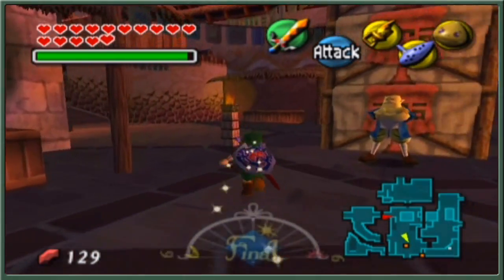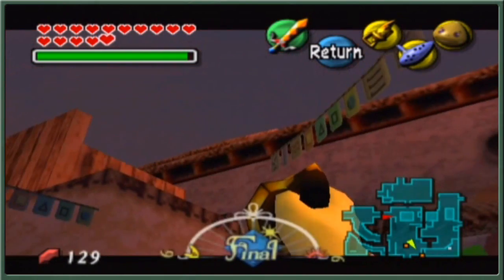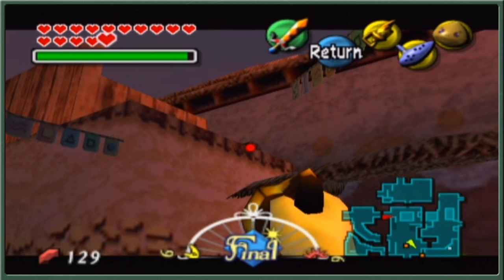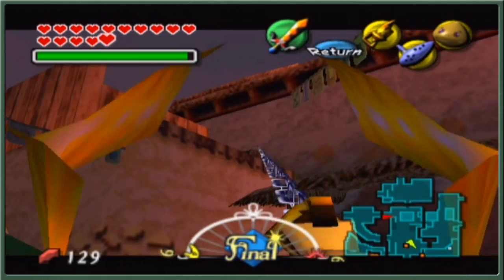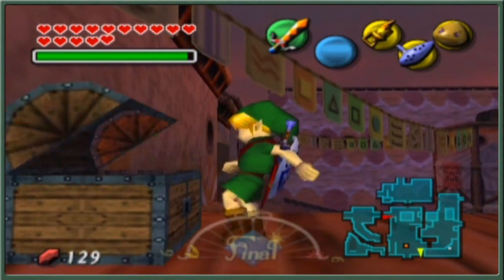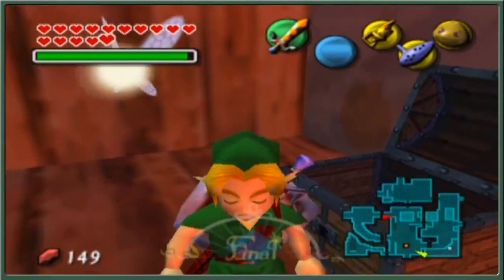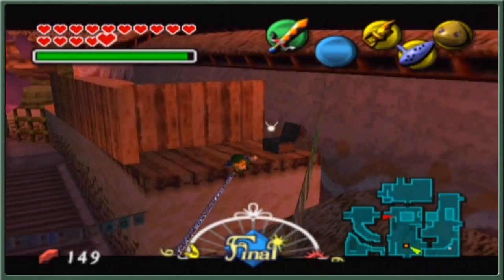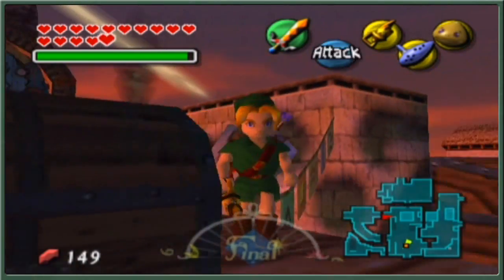May as well pick up these treasure chests while we're around as well — we've already picked them up once before. Getting the aim right for this thing is horrible. There we go, got it — caught on the top. Only 20 rupees from this one of course, but 50 rupees from the one up there. It's round the other side — I always get that wrong.